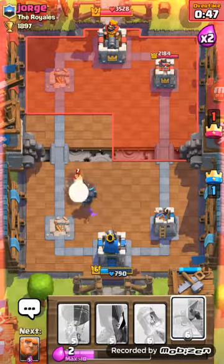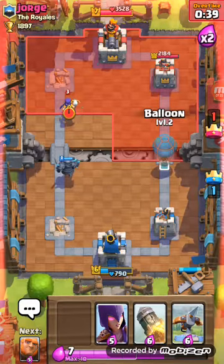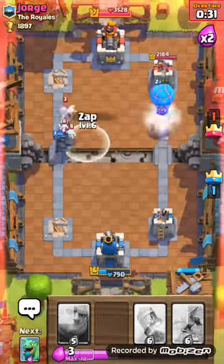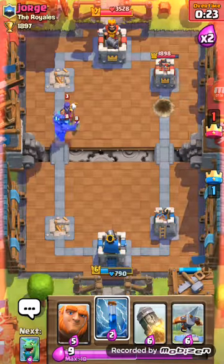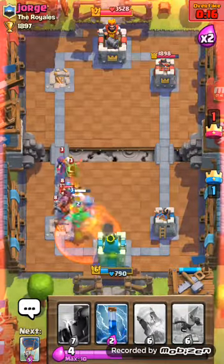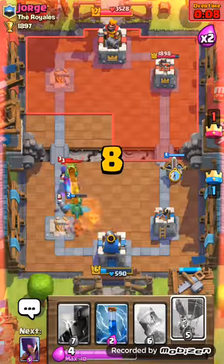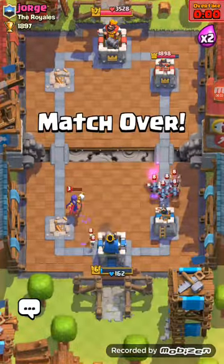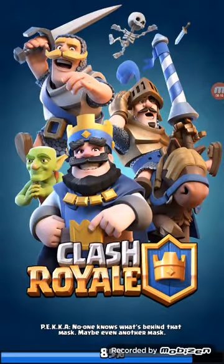He just sent off his PEKKA — right — level seven. His witch he just wasted, wasted that witch. This deck doesn't work every time, guys — see, this doesn't work every time. Sorry for the annoyance.